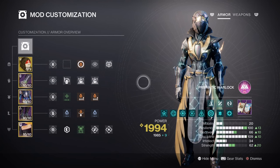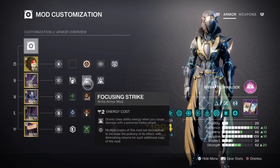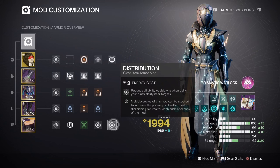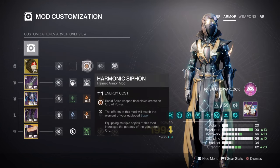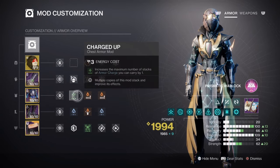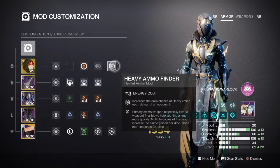The main mods I have added that benefit the less noticeable stats are: Empathy Conduction for a 12% grenade energy regen, Focusing Strike x2 for a 17% class ability regen, Outreach for a 12% melee energy regen, and Distribution for a 4% all-ability cooldown. Additional highly recommended mods include: Harmonic Siphon and Powerful Attraction for creating and collecting orbs of power, Charged Up x1 for a +1 armor charge stack, Solar Weapon Surge x2 for a 17% weapon damage buff, and Heavy Finder, Reserves, and Scavenger ammo mods for the weapons we are using.